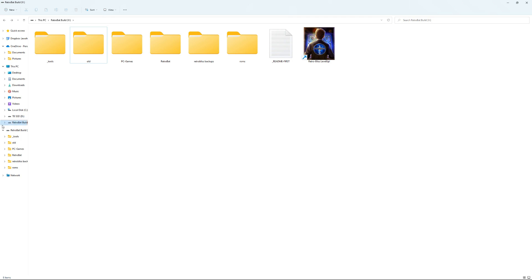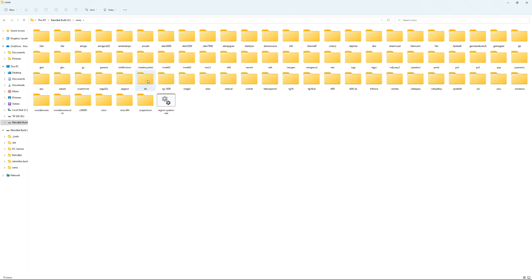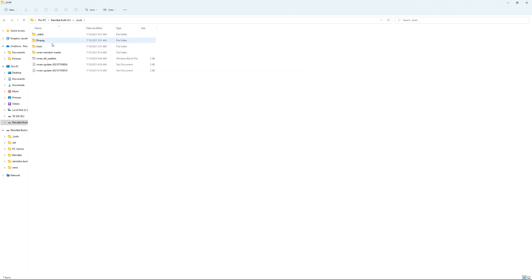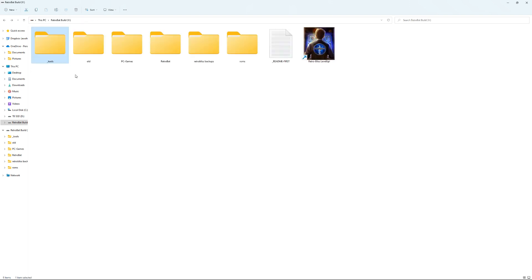I have this on an external hard drive. I don't have all the packs installed yet, but I have a lot. You can see all the ROMs are stored here - Model 3, TurboGrafx, PlayStation, all your stuff is here. The cool thing is you can absolutely transfer these ROMs to other builds if you want. All you've got to do is click the main file - Retro Bliss Level Up - and it should get you rocking. There are also some tools here for updates, DirectX fixes, and things like that.